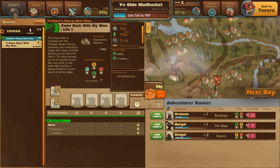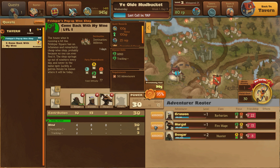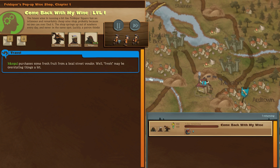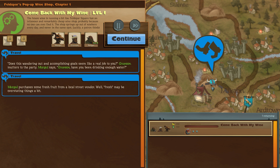Come back with the wine quest — requires zero out of two adventurers currently. I'll pick Bengar and Grunson. Looking at the wanted skills: mind and tracking. And because Grunson is good at tracking, there's a pathfinding bonus — kind of interesting. Let's go forth. Merigold purchases some fresh fruit from a local street vendor — well, 'fresh' may be overstating things. Off they go on the trail. 'Does this wandering out and accomplishing goals seem like a real job to you?' Grunson mutters to the party. Merigold says, 'Grunson, have you been drinking enough water?'